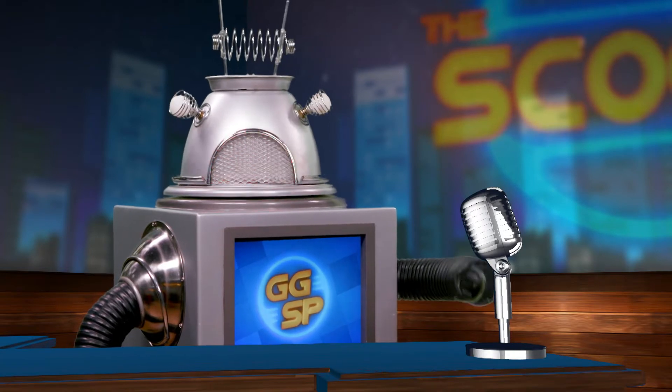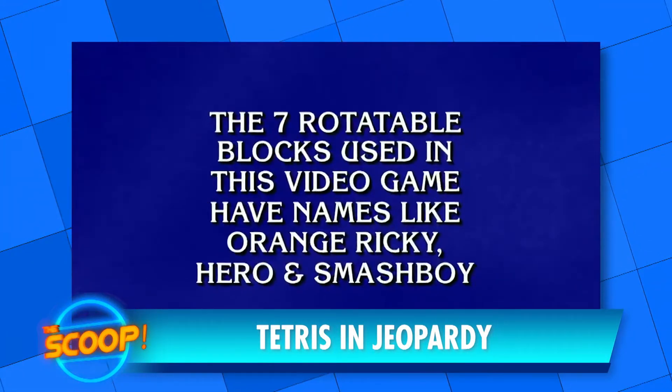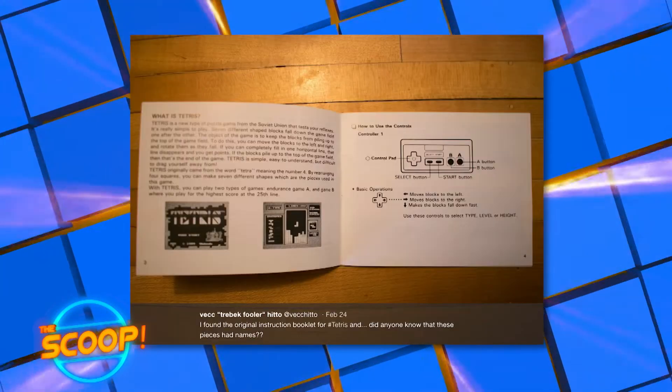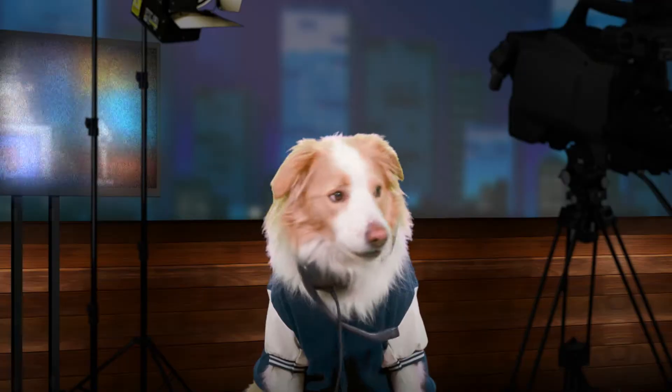In other news, the US TV quiz show Jeopardy seems to have fallen for a gaming-related internet joke. The clue appeared to take a social media joke from earlier this year as fact — the joke being that the Tetris blocks have names like Orange Ricky, Hero and Smash Boy. Humans can be so gullible. That would never happen on DARREN's Challenge.